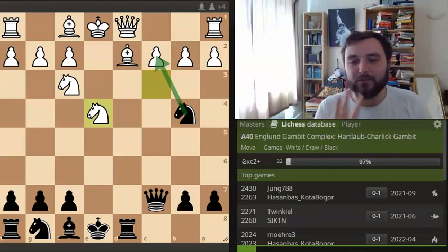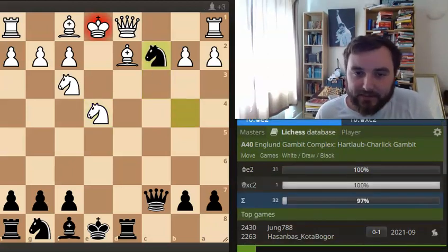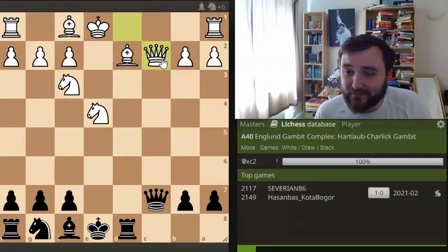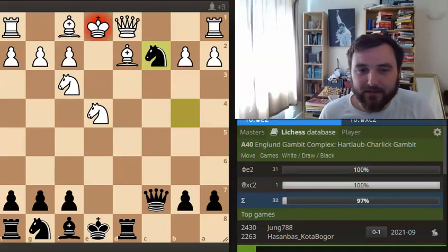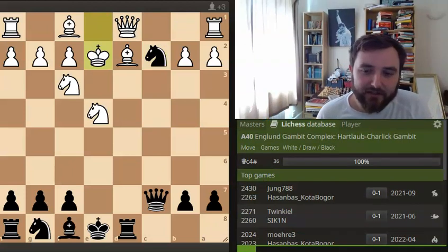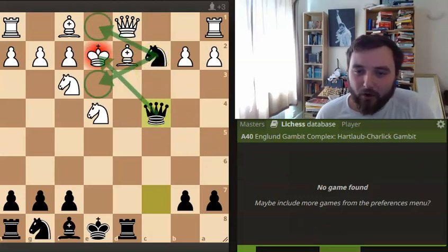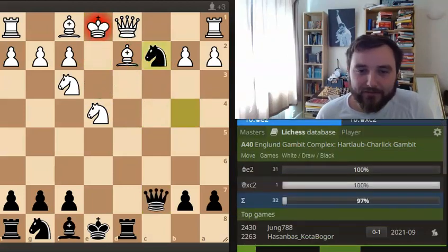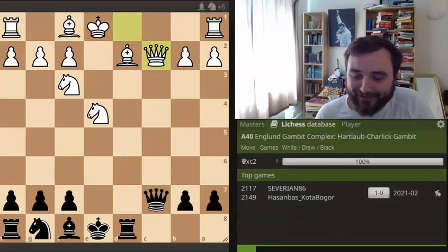There have been 32 games in this position and black has won 97% of those games - there is one game where he lost. After knight takes on C2, this is looking pretty terrible. The best move is actually taking with your queen. But just like 31 other players who reach this particular position, they move their king to E2 thinking everything is fine - hunky-dory - and then checkmate on C4! The knight controlling these squares, the queen attacking here. It might surprise you - you wouldn't think there'd be a checkmate here, but this is, in fact, checkmate.